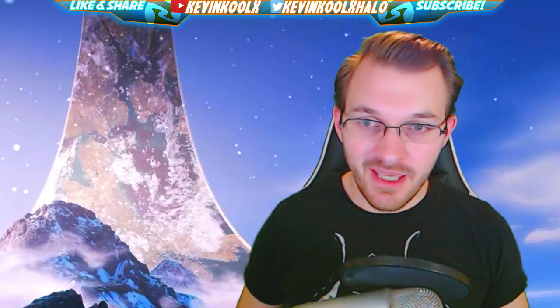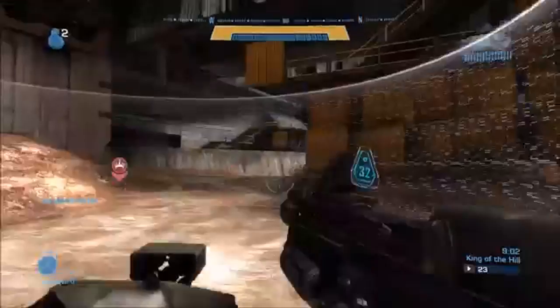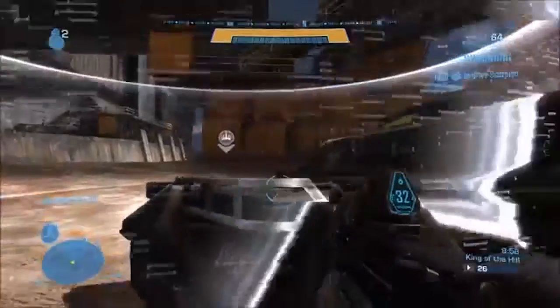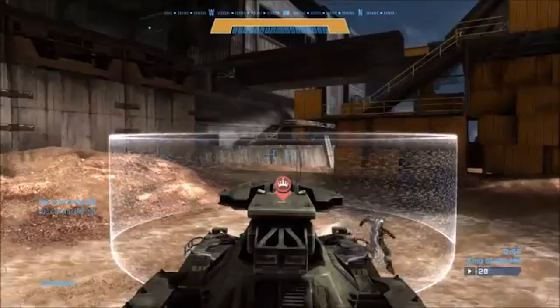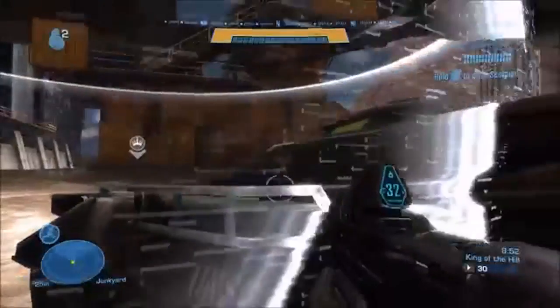The next clip is called 'Tank Beats Everything' — which we all know from Halo 3 is very true. But this tank is so good at beating you that you can't even use it. In the clip, the Spartan just keeps jumping in and gets instantly booted out, jumps back in and gets booted out again. I don't know if it has to do with a hill or something in between, but yeah, weird things just happen in game development.